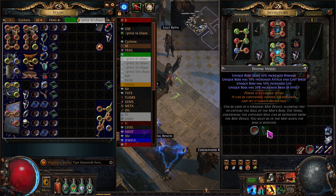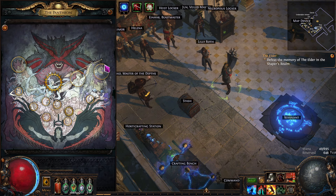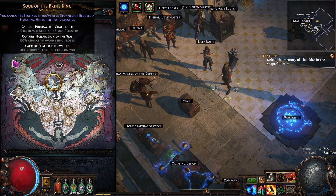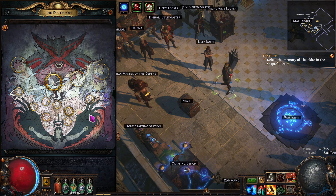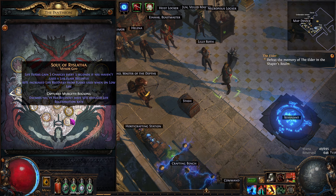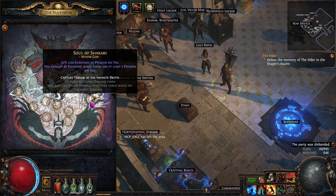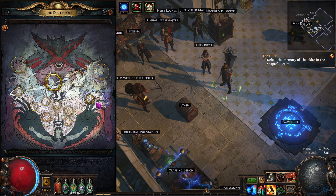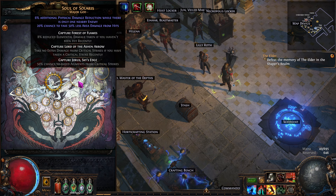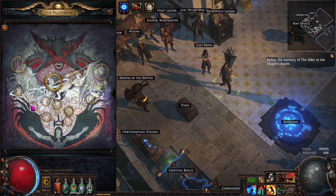Now let's get into Pantheon and Pantheon bosses. If you press Y in the game — check your options under inputs to confirm which key it's tied to, but it defaults to Y — it brings up your Pantheons. In Ruthless mode you don't get these, but in standard mode you do. You're going to have a minor god and a major god to pick from. Just make sure the selection is actually highlighted, because when it first comes up it looks highlighted but doesn't have those little indicator marks. You have to actually click it.